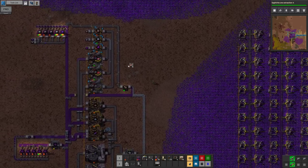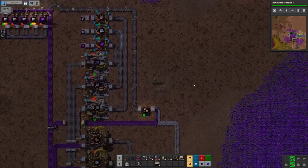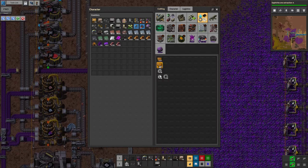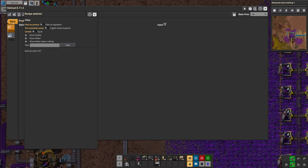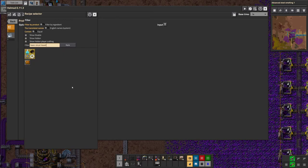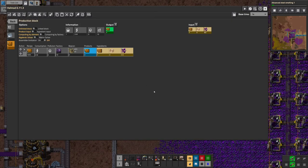We're waiting for steel production to become available, so we'll just run around doing some chores. We may actually want to start automating basic electronic boards — basic circuit boards, PCBs. Let's see how we can do that. Add production block, basic circuit board.